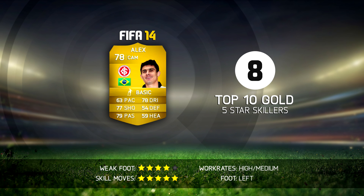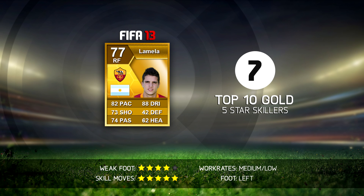Number 7 is a 5-star skiller from Argentina in FIFA 13 — Erik Lamela, who used to play for AS Roma. He was by far my favorite player on the right-hand side. I mainly used him as a right mid in a 4-5-1, linked up with the transferred version of Maicon who moved to AS Roma — also 85 rated and insane. Lamela is left-footed, so you can cut inside whenever you want and score for fun. It's a shame he got downgraded to 3-star skills this year after moving to Tottenham Hotspur, where he had a lot of injuries.